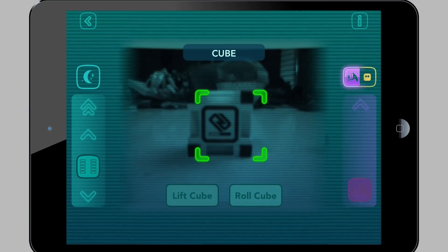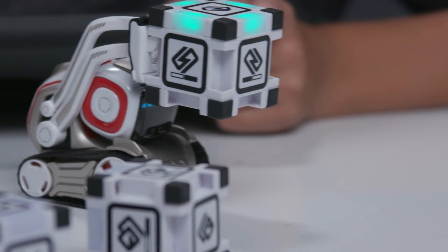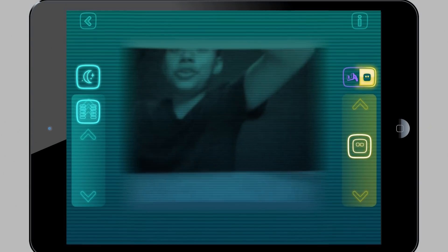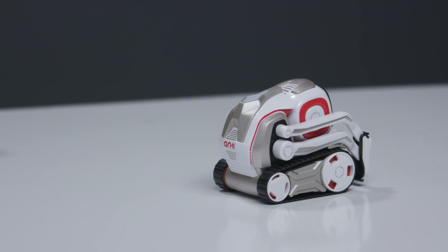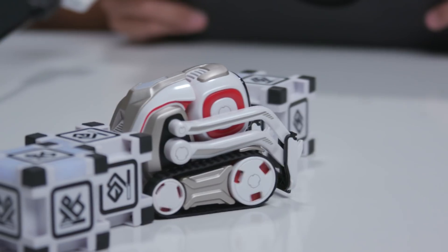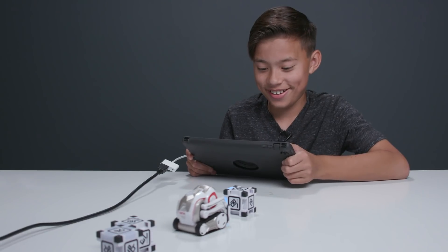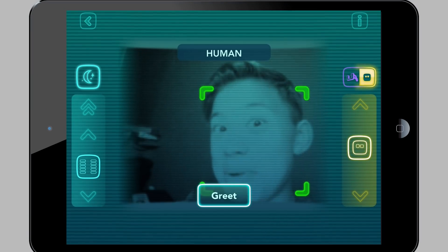You can actually control lift cube. You lifted up the cube. Drop cube. You can also steer with the iPad. Hey Cosmo, back up. You can also press the moon and it's night vision. He's coming for me. Cosmo selfie.